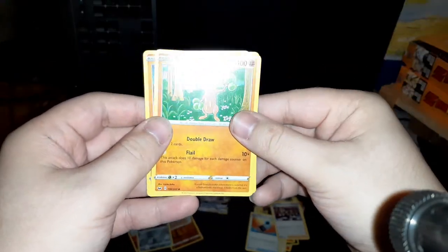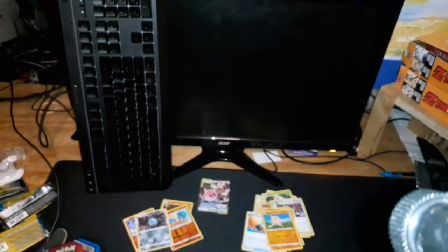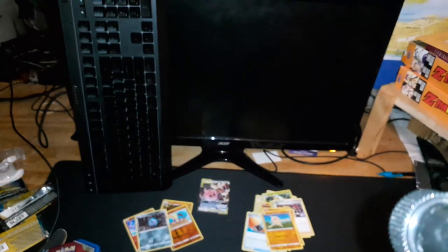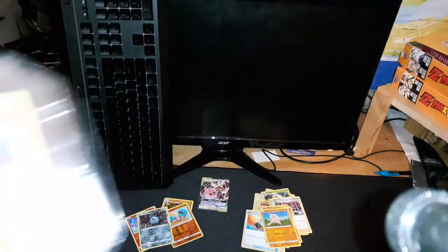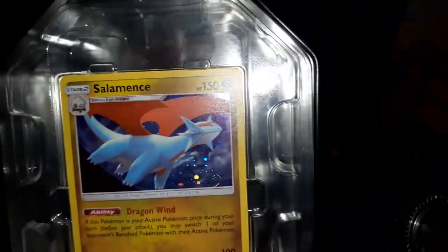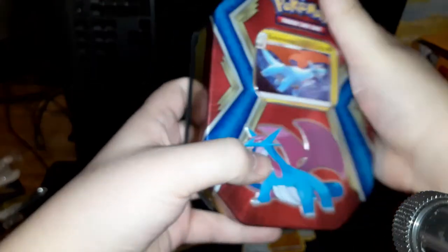Sizzlipede and Sewaddle — that was the last one. Wait, that's a wrapper, why'd I throw it over there? I think that is all the packs. And then we got Salamance — he's not a black star promo. I don't remember which set symbol that is, but there is a Salamance. Nice.